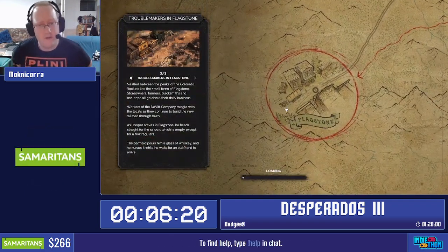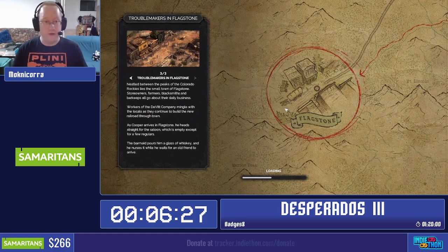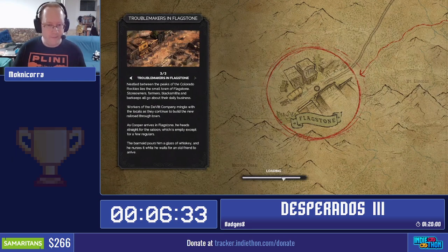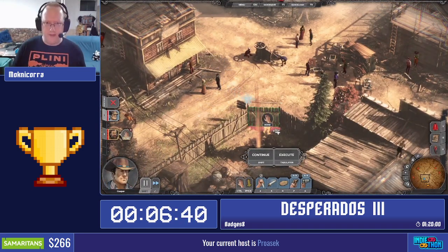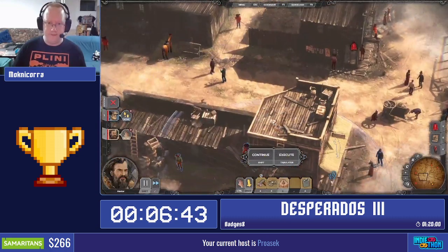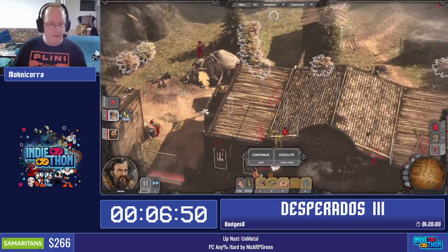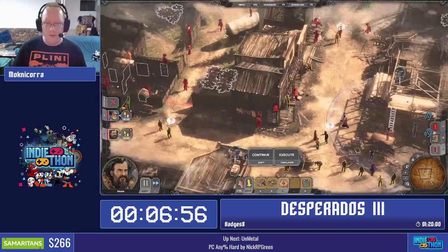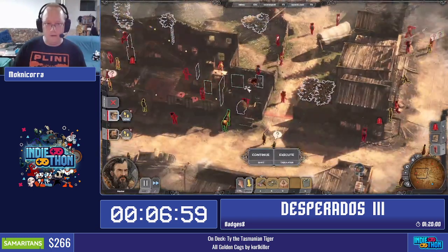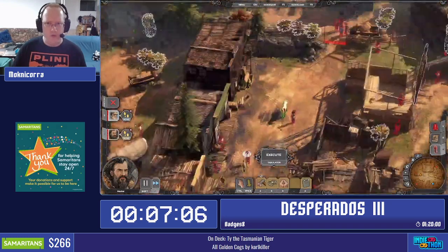Now, this level — I have to kill four targets. There are badges for killing three of them at the same time, and there's a badge for making all four deaths look like an accident. So this is going to be our main focus at the start. I'm going over here in order to get the laudanum. I'm going to fly over there, interrupt spawning here, so I can poison the whiskey. Because poison is an accident, apparently.